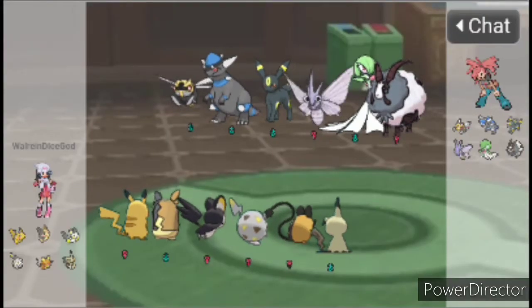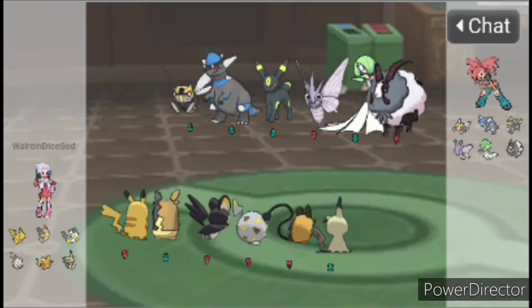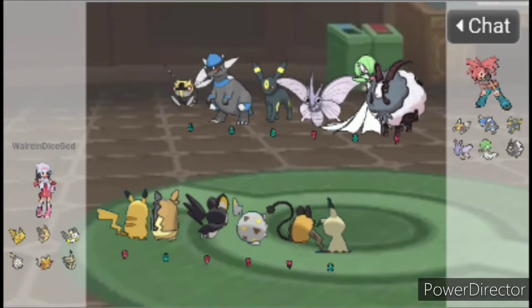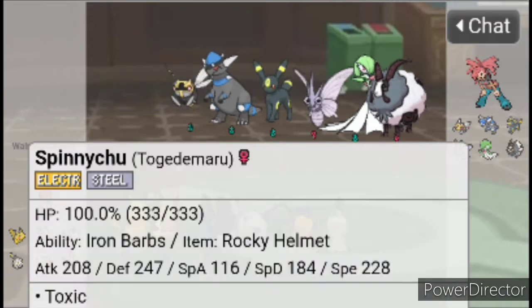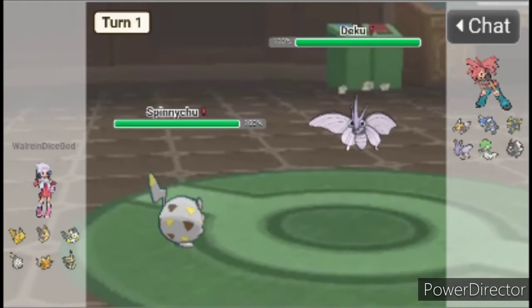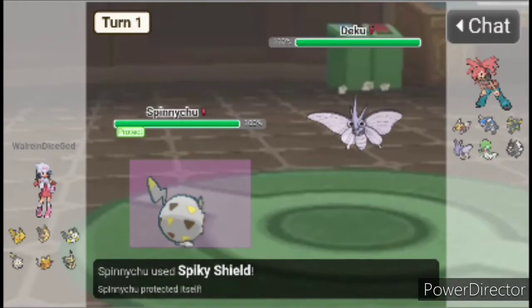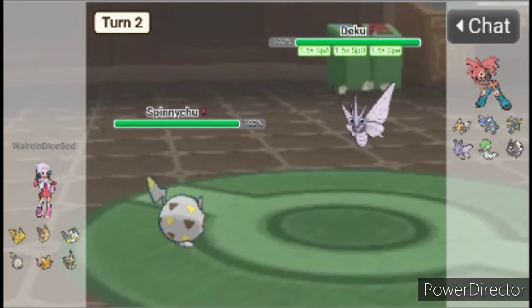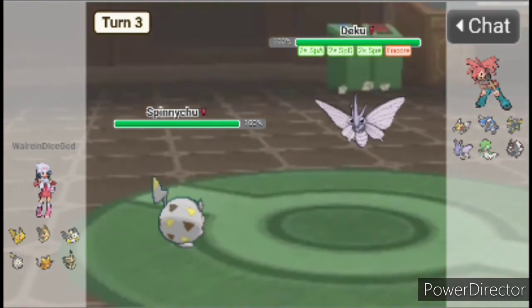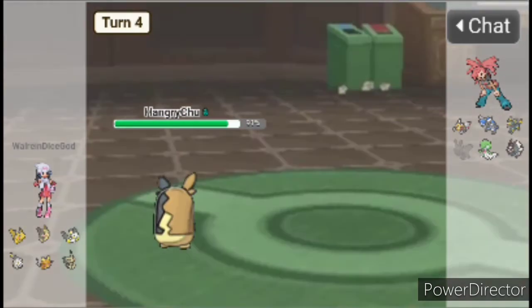Battle number one — we're facing off against Shedinja. My immediate reaction is probably to start with Mimikyu, cause Mimikyu can go through protect with Phantom Force. Oh, I can also lead with Marowak. Okay, so Sleep Powder, probably? Let's use Spiky Shield and see what he wants to do. Does it work? Oh my god! Alright, now I switch out. Psychic Fangs should kill. Yep, Psychic Fangs kills. Awesome.